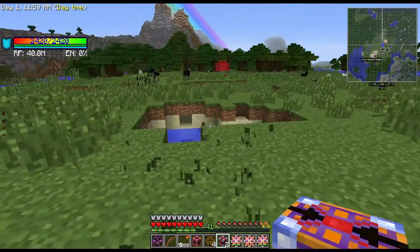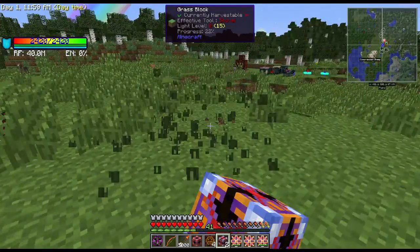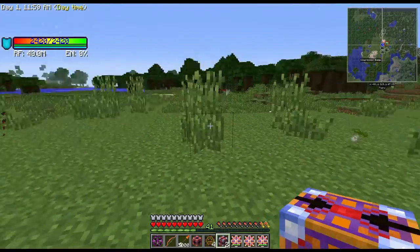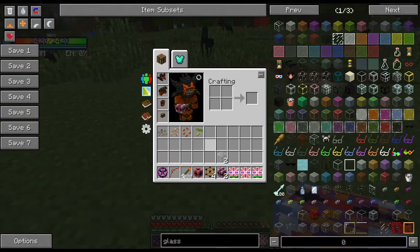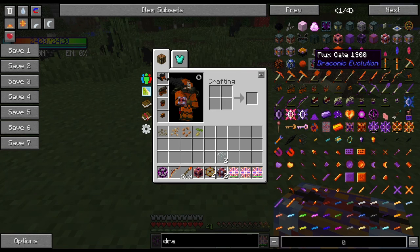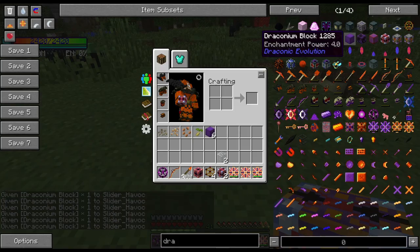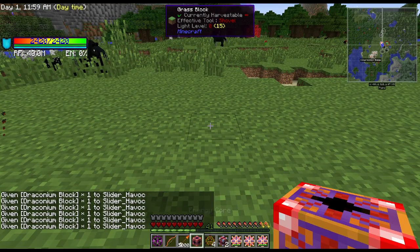We're going to get this set up because eventually we are going to connect it to our power generation unit. I need to grab some draconian blocks because we're going to do a tier two energy core. We're going to use six blocks here - it's a pretty simple build, you don't really need a lot to build it.